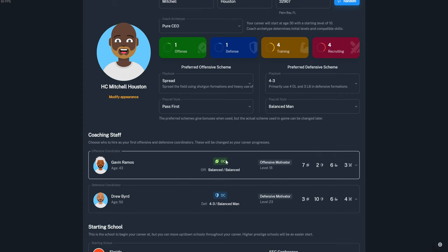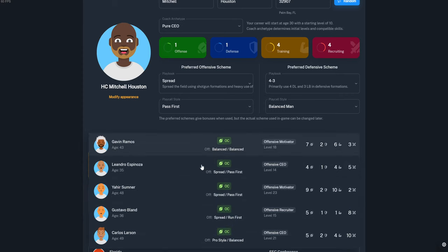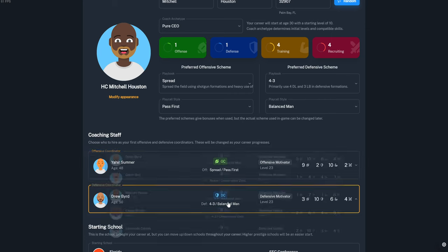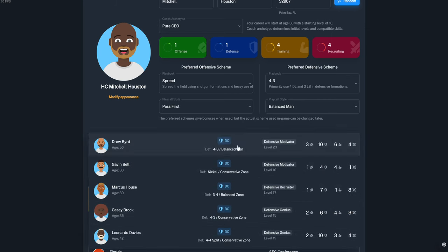Now we get to hire our coordinators. From a selection of five, we found one that has Spread and Pass First — a very good offensive coordinator to start off with. They're excellent in offense and great at training, though recruiting and defense aren't great — but we don't care about an offensive coordinator's defensive rating. We'll go with Yahir Sumner.